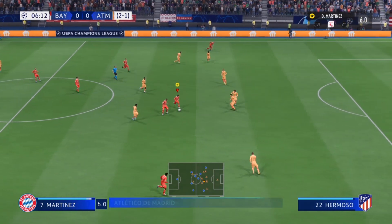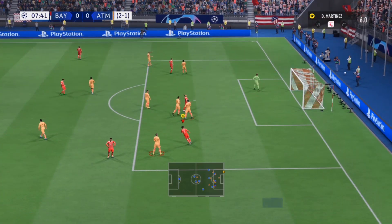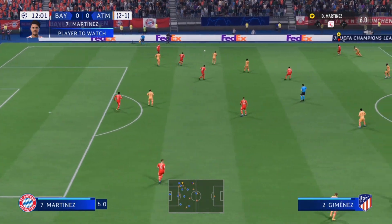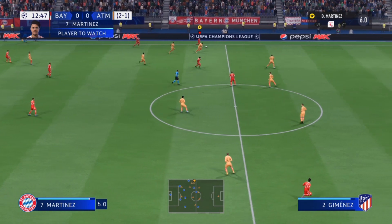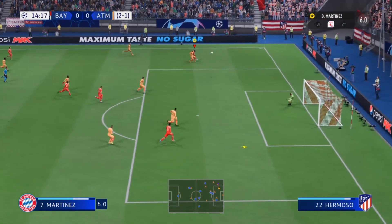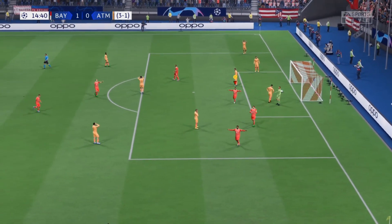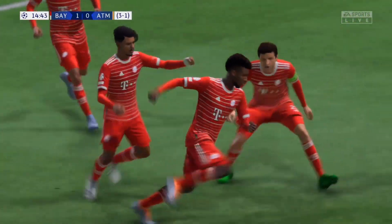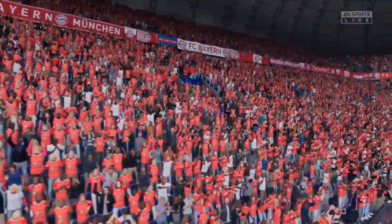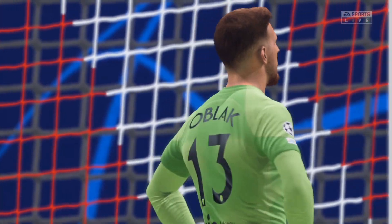Diego Martinez has the ball. Pass to Richarlison, Richarlison shoots over the bar. Atletico Madrid have a chance to attack but Bayern Munich have gotten the ball back. Diego Martinez spins past that Atletico defender. Diego Martinez with a cross into the box — outside of the foot cross to Coman and what a goal by Bayern Munich! A brilliant assist by Diego Martinez — he sees the space, he sees Kingsley Coman making a run and crosses with the outside of his foot straight onto the head of the French winger.